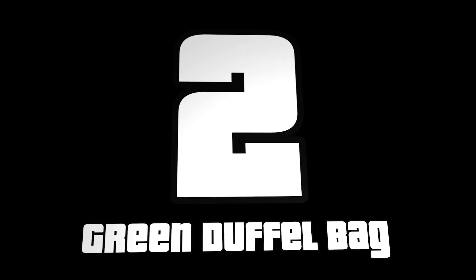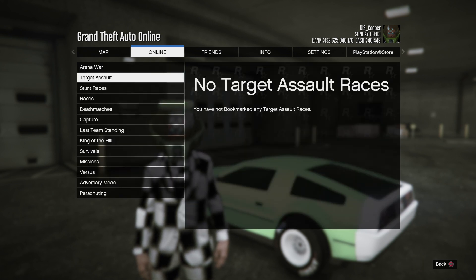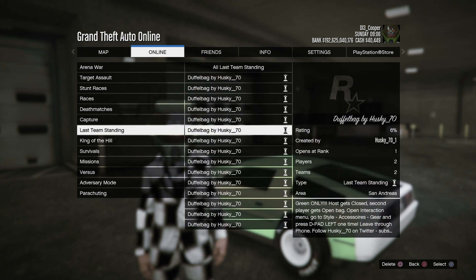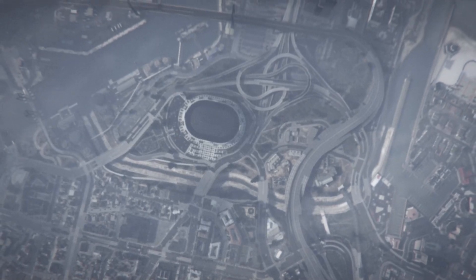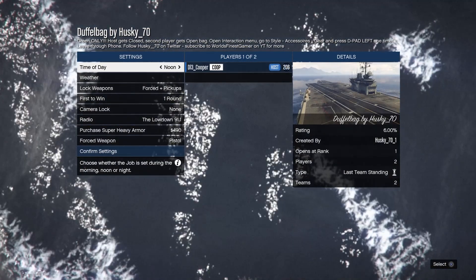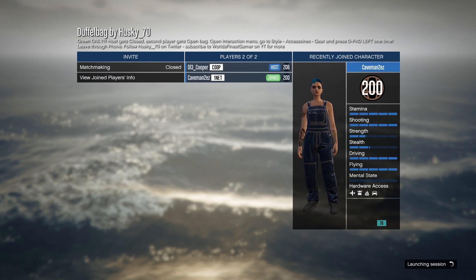On to the next one — how to get the green duffel bag. Launch the job linked in the description and bookmark it. Close GTA completely, relaunch, and it should appear in your bookmarks. Invite a friend or a random person — this part is easy. The host gets the closed duffel bag; the second person gets the open one. If you want the open one, have your friend host and invite you.